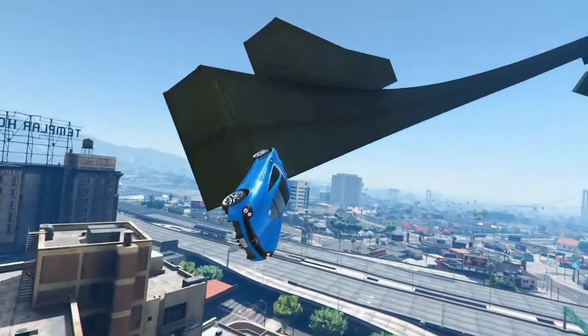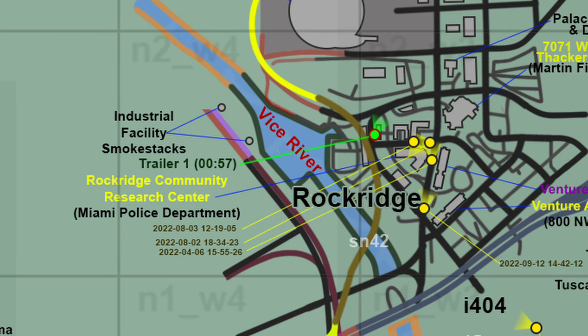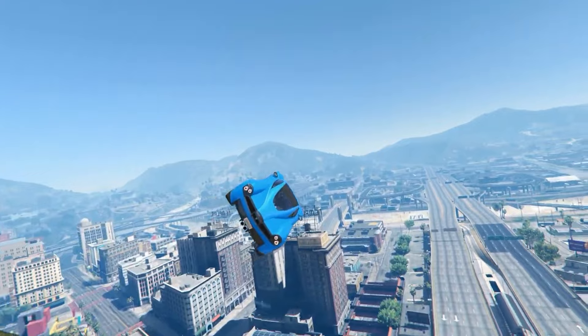Speculative locations. Speculative location markers have been placed for the High Rollers scene and the Hammer Hamlet Lady, providing potential areas of interest for further investigation.